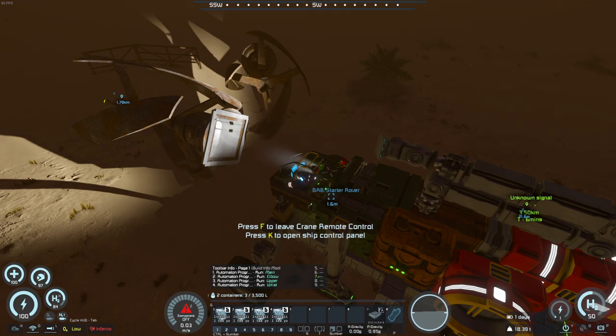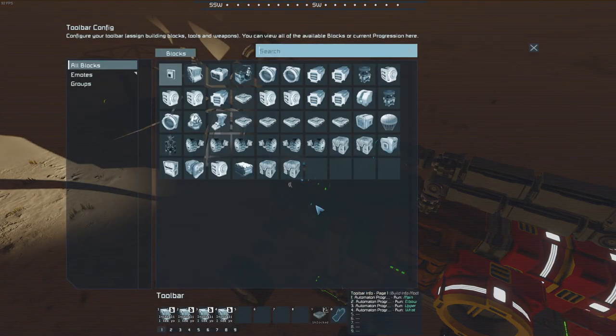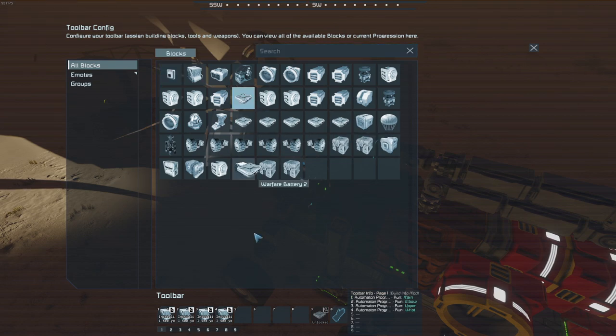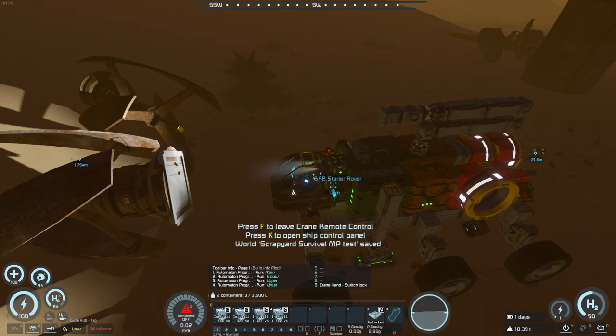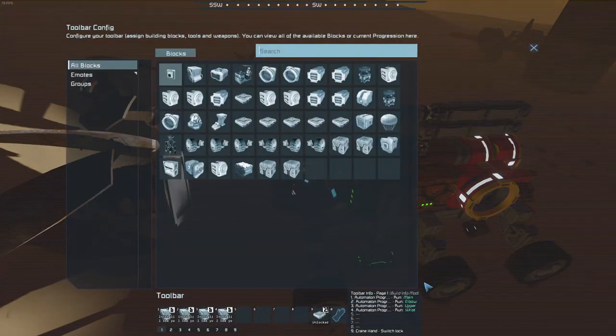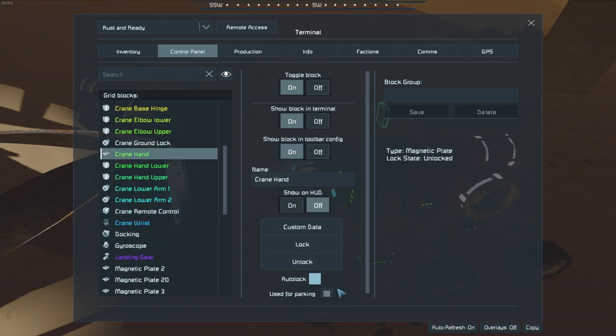Then we have left, right here, and then we have up, down. That's still not very intuitive. Then we need the mag plate — crane hand on nine, switch lock. Let's see, we just redid crane hand. Need to make sure it does not have auto lock on, not used for parking.